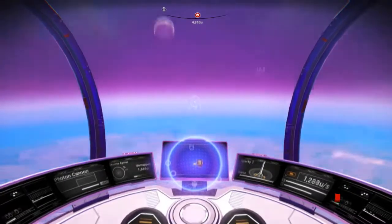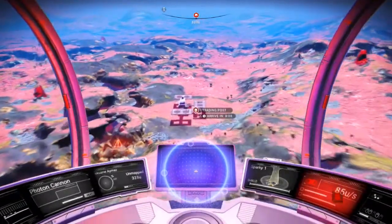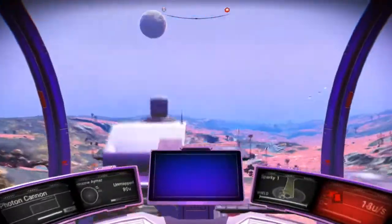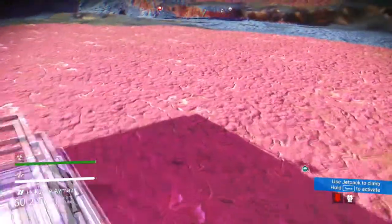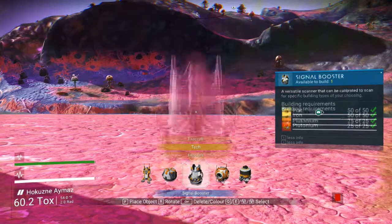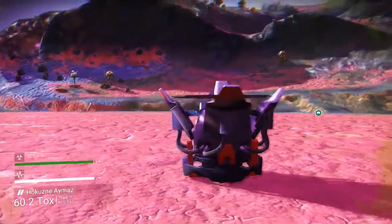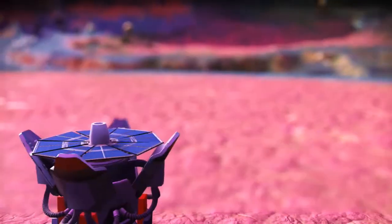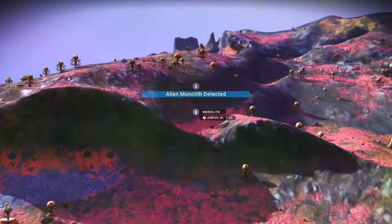I just picked a random planet in the galactic map, warped over there, and landed at the space station. I always go to the space station first — talk to the NPCs, look at what missions are available, what's at the terminal, do a little buying and selling. Then I come out, use the economy scanner, find a trading post, fly there, do the same thing — talk to the NPCs, see what they have to offer, buy and sell a little.